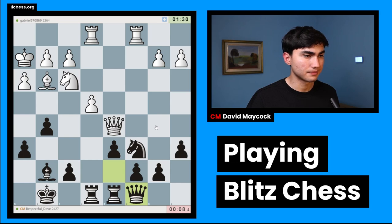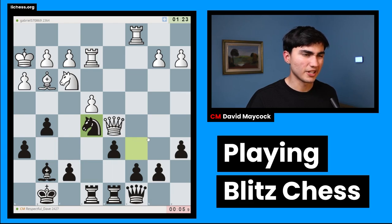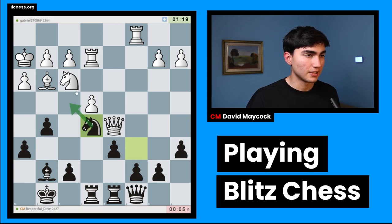I'm going to play queen c8 to defend b7, then maybe knight f7. Knight e5 is also an idea, a little more active. I'm going to try not to lose here — knight takes f3 is a threat of sorts — so I'm going to play c6.